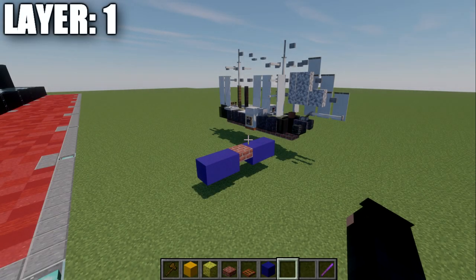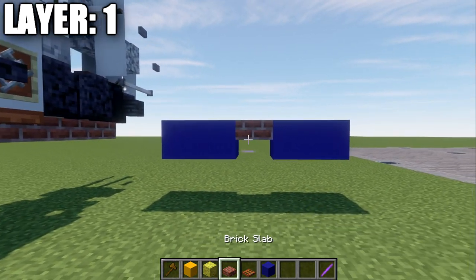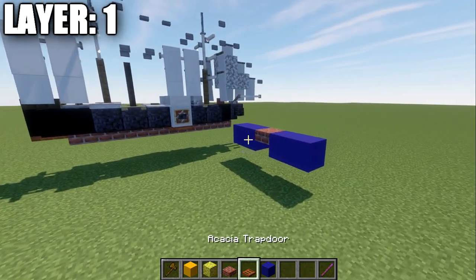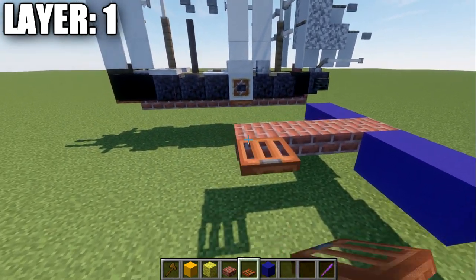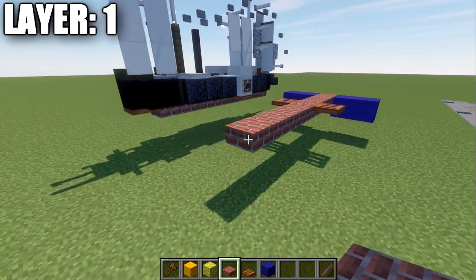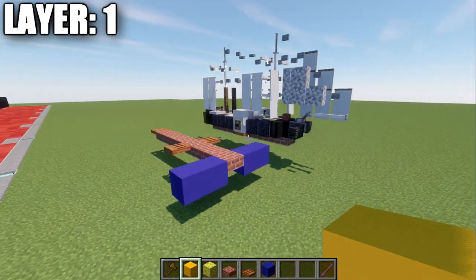Let's move into our tutorial beginning with layer one. We start with a brick top slab as the draft of the ship, positioned at water level — blue concrete represents the top water level. Going back from this brick top slab one, two, three — a total of four. On both sides of the fourth one, place down an acacia wood trapdoor. Going back further, build an additional four and place an acacia wood trapdoor at the very back. That completes layer one.